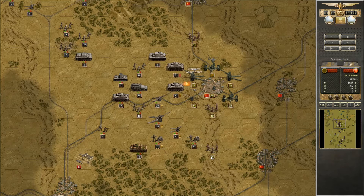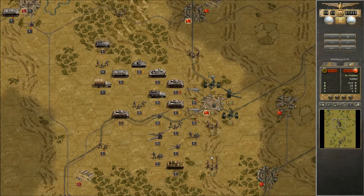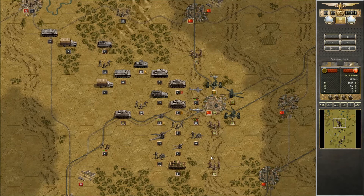Running out of fuel is also a major issue in muddy weather because units spend double the fuel they would in normal conditions. Even worse, you only get half supply when resupplying in bad weather. So you might think to wait out the bad weather and resupply, but that's not efficient either since you don't get full resupply. Bad weather is really completely bad — there is nothing good about it.